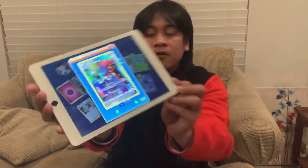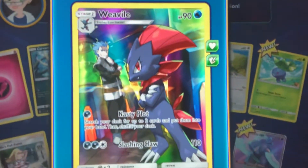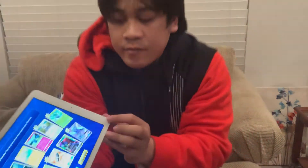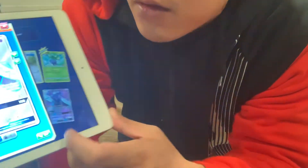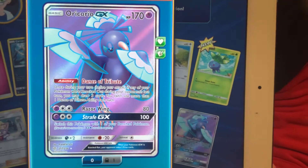That's one rare card — one holograph — and the picture is the entire card. So that's a really good card in the booster pack. Let me show you the other one. Its name is Oricorio — I haven't seen this one yet.